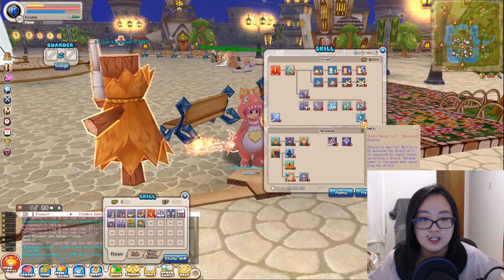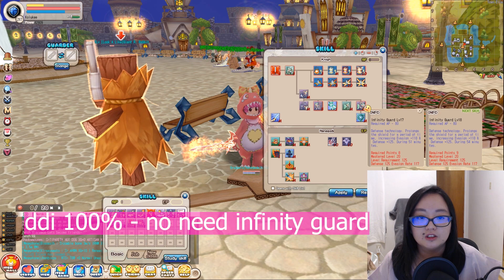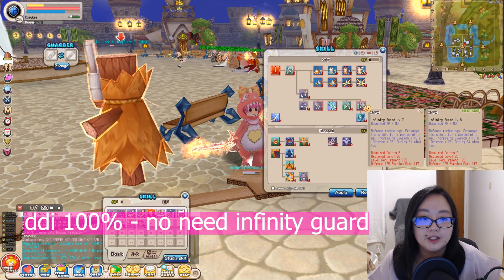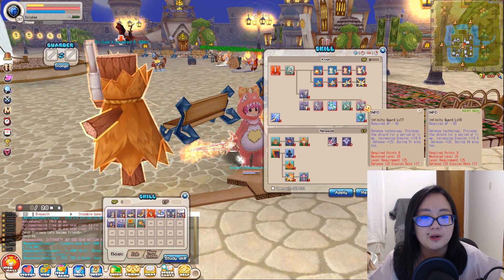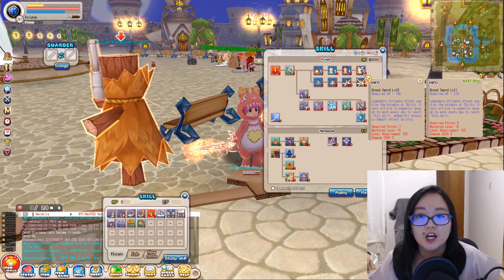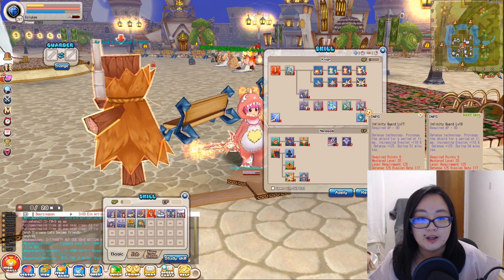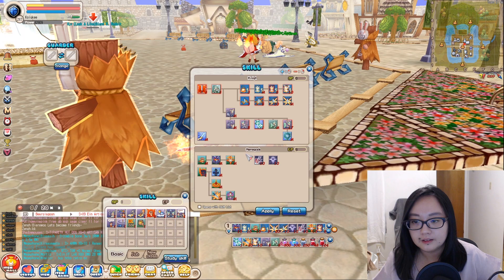Shield Master increases your defense by 30, so make sure to master this passive. For Infinity Guard, if you're a DDI 100 Renegade, you don't have to take it — though you can take it to level 5 if you want. It increases evasion and defense for about 30 minutes. But if you're below DDI 100, like in the 80–90 range, you'll want to take Infinity Guard. I used all my remaining SP on it and got it to level 17.